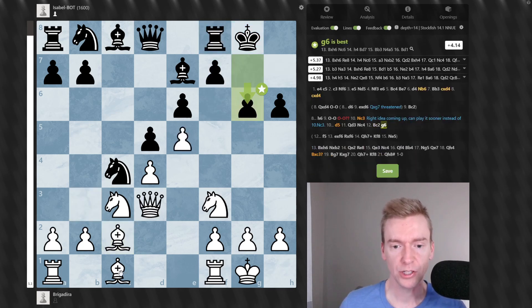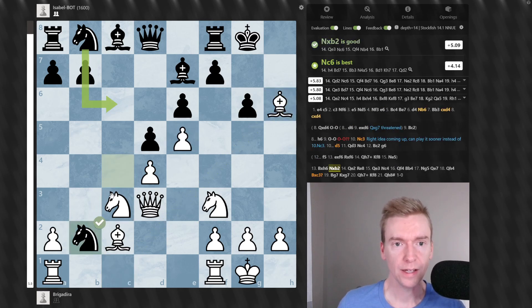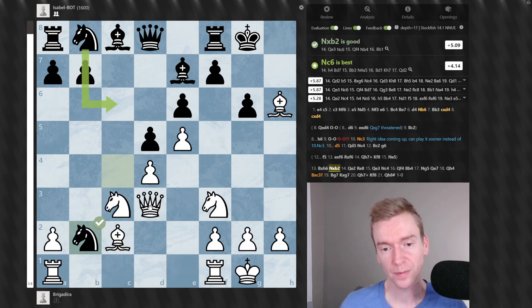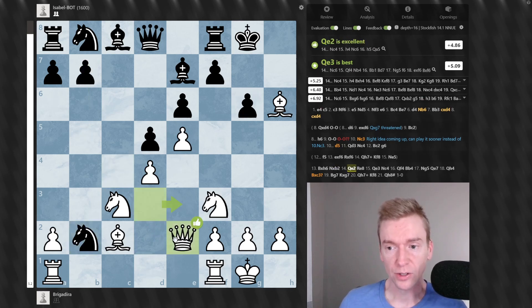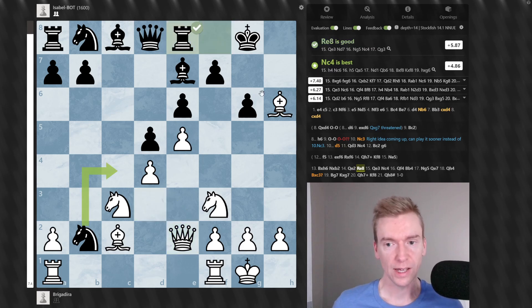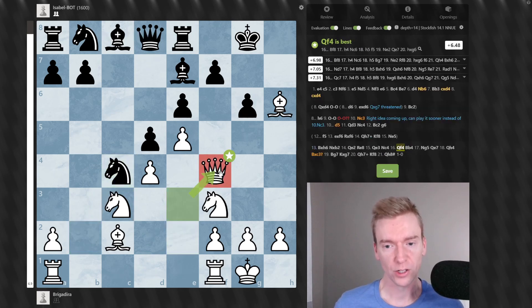Black decides to play G6, sacrificing the H-pawn, but does get Knight takes B2 in return, attacking the White Queen. Brigadia keeps it cool and plays Queen to E2, trying to get the queen into play. Queen to E3 is a little bit stronger, but as we'll see in the next move, White does get the queen going in that direction. Rook to E8 by Black saves the exchange — no Bishop takes Rook. Now we see Queen to E3 and Queen to F4, with this queen trying to inch her way towards the Black King.